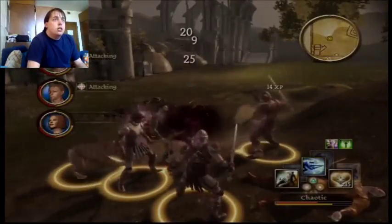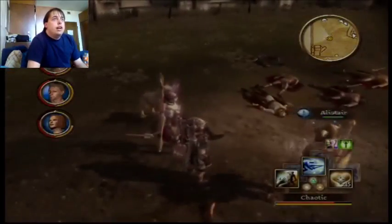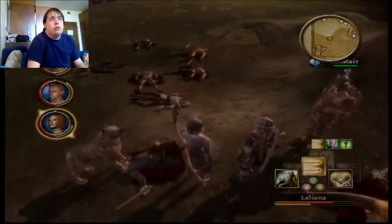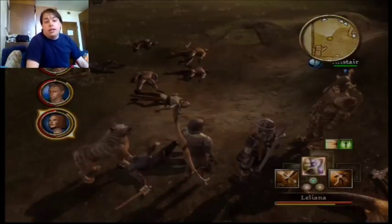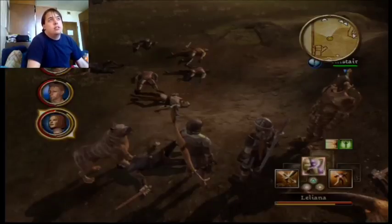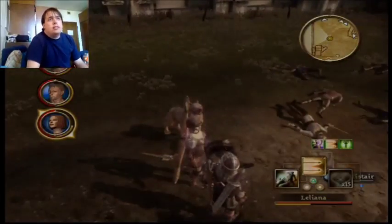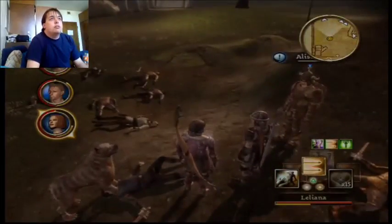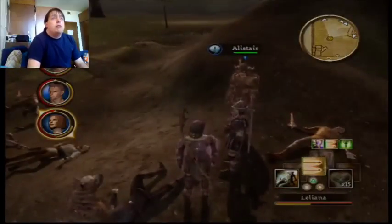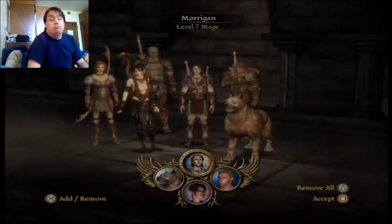Also, Leliana — she has a sustained ability which I believe is active right now. If you ever heard her yell out in the beginning of the fight, it's the Song of Valor. It gives everyone in the party certain benefits — see how everyone's glowing a bit? I'm going to switch her out with Morrigan now. I meant to do that earlier, I just forgot. Leliana has a mouth sometimes.